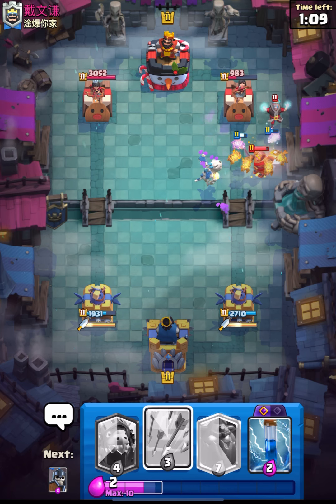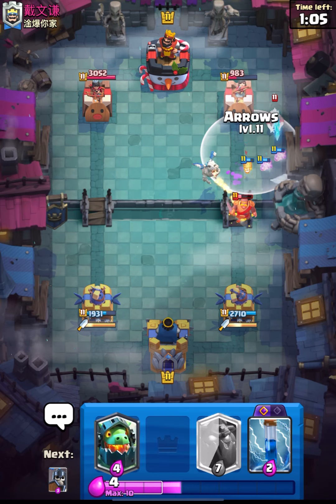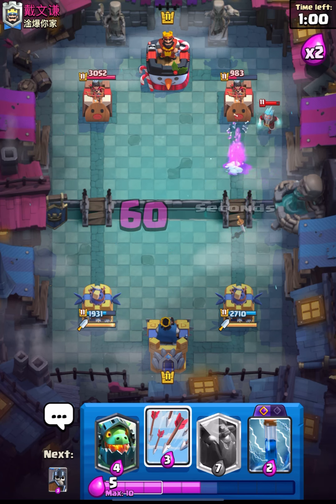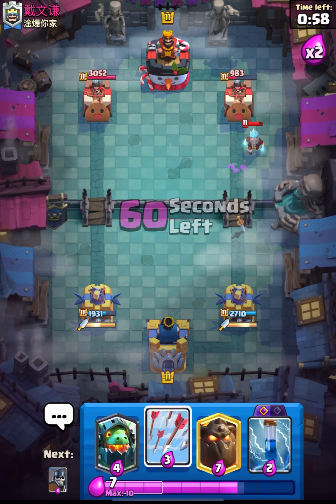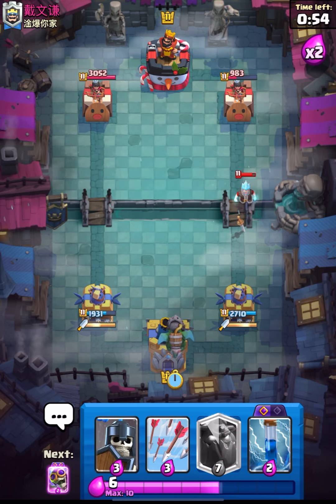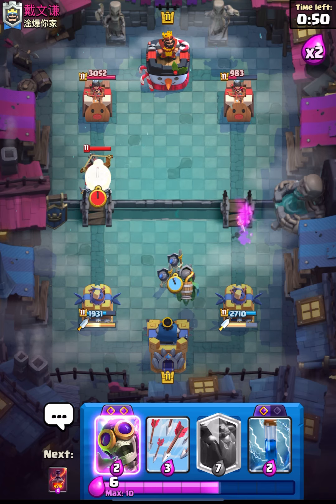I could just Arrows these two but that will be a lot of Elixir, so I will just wait — I will not use it. That will not be the best Arrows. We are in 2x now, and I think he will try to again Expo at the bridge. This time I will use my guards differently.